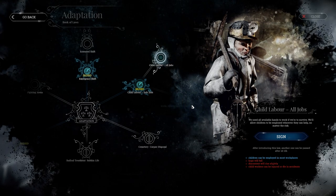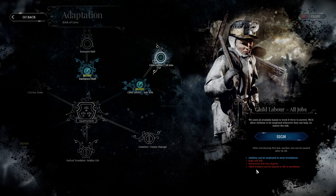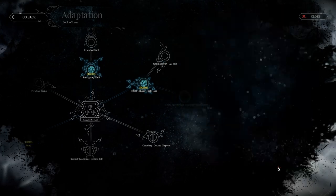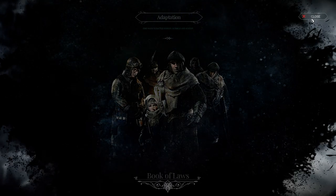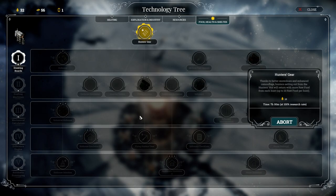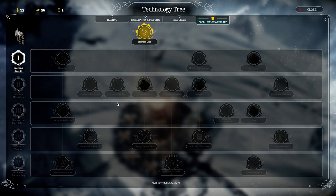We need available hands. Let's see all the disadvantages — hope will fall, and child workers can be injured or die in an accident. I saw something in my previous plays — there's like an infirmary. Here's a new tech. I think this is the infirmary — infirmary checklist, infirmary mechanization. I think this is more for gravely ill patients, but we're kind of far away from it.